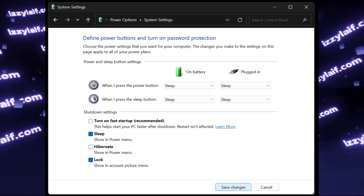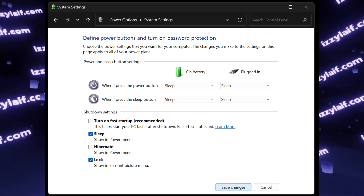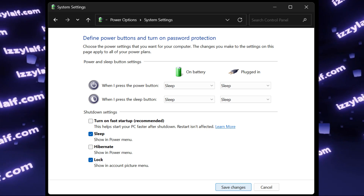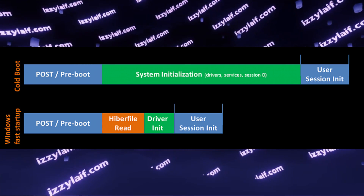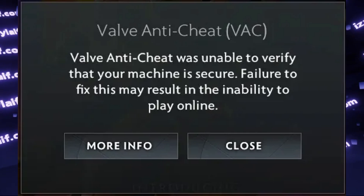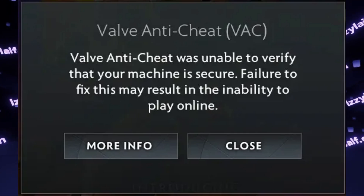If you don't have this option at all, that means your hibernation is disabled and you don't need to do anything. If you do have this option and you disable it, this will not affect the booting times of your computer whatsoever. Fast Startup is a ridiculously useless feature in Windows which does more harm than good, so it's safe to disable it. And it is also safe just to ignore this error and continue playing Dota 2.